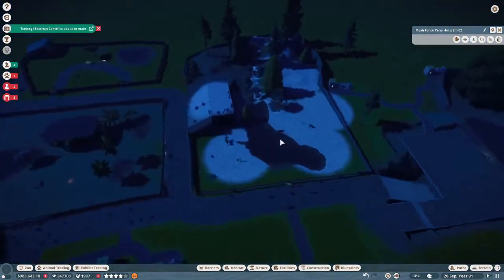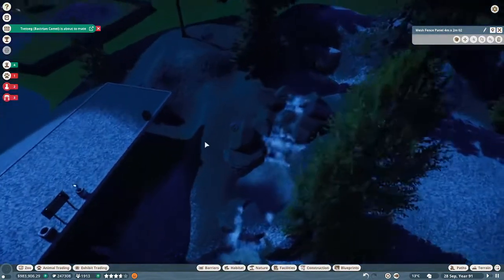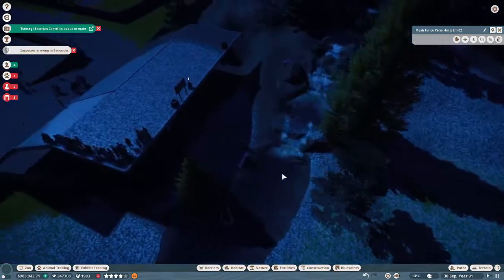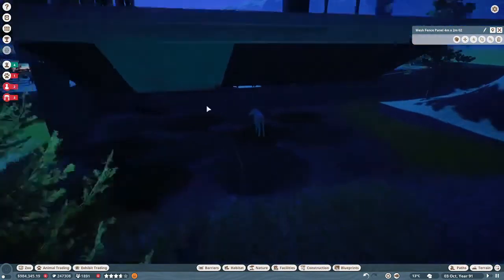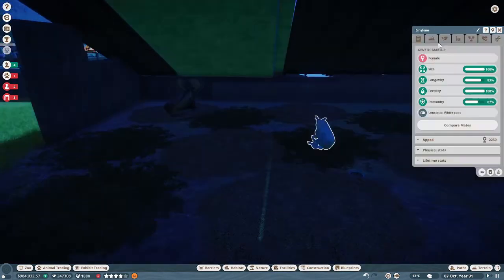I did bring the fountain over — the waterfall. And if you remember, the moose shelter was over here. I decided to use the overhang and the stairs as their shelter.